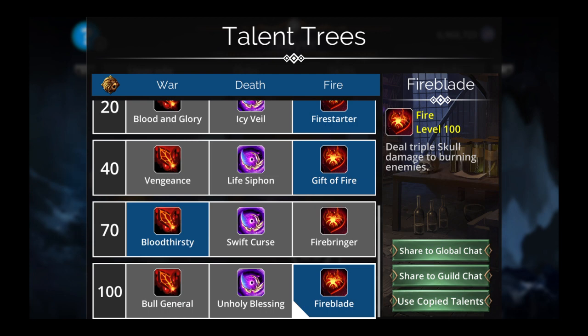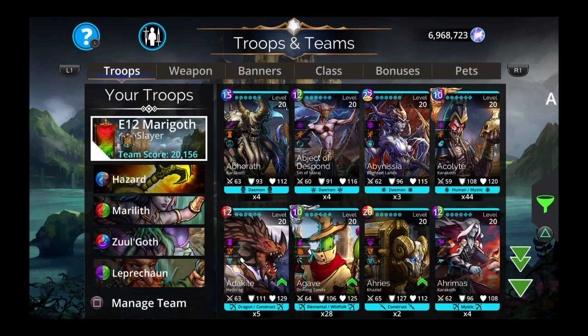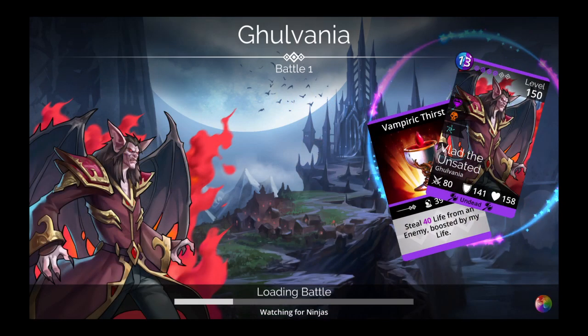The last talent from the talent tree is deal triple skull damage to burning enemies — Fire Blade. So the idea is: get Marilith going, spam your Zul'Goth and your weapon, and then just do massive skull damage. Let's try this in practice. I'm using an Anu Medal and two Naisha Medals.